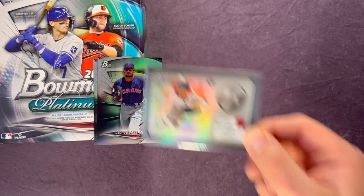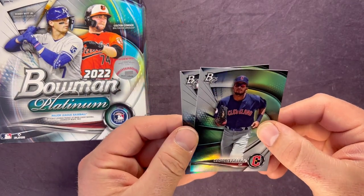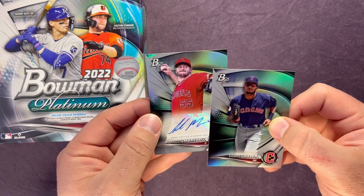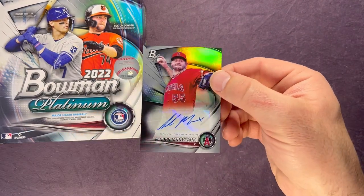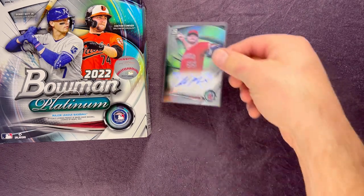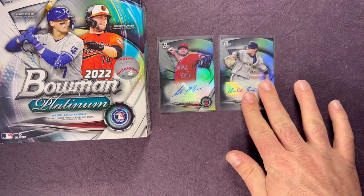That Alec Thomas — pretty sweet looking card, minted and merit. Let's see what this auto is here. Behind Valera it looks like it's a pitcher — I can see the hand. It is Landon Marceau for the Angels, so here's another pitcher. I think that's pretty common with Bowman Platinum. Our autos were both pitchers — we got Landon Marceau and Russell Smith. Those were our two autos.